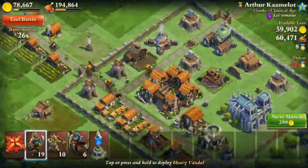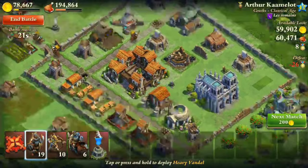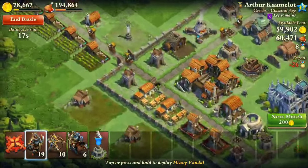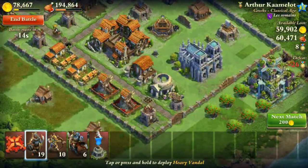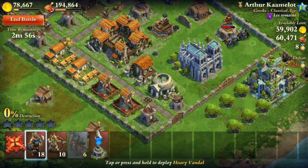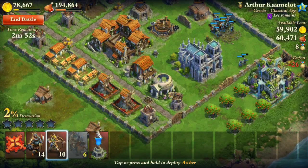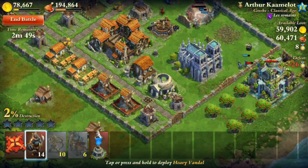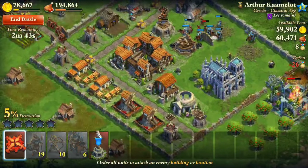This is level 42 Greek Classical Age. Let's see where I should start. He has pretty high walls over here, so I'll also get rid of this Ballista Tower. I'm going to send all my Horsemen over here where the garrison is in this open spot. Oh, I shouldn't have sent my Vandals out so early. Now I'm going to send the rest of my Vandals out. Hopefully they get rid of that catapult and then I'll rally them back towards the Ballista Tower.